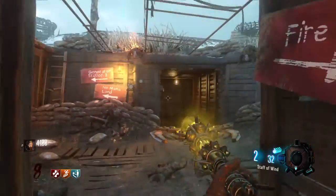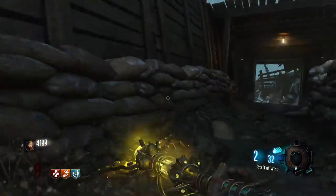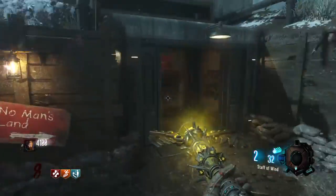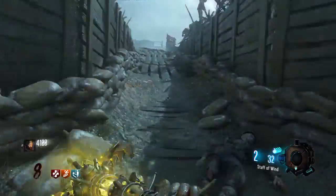So you just go to no man's land, go up to the excavation site, go down into the bottom, go down to the red pedestal, hold square until it's crafted, and pick it up. Note: you can only have one staff at any given time, so just something to take into consideration.